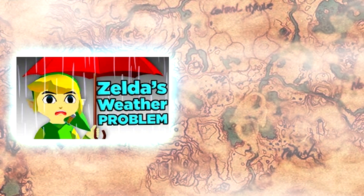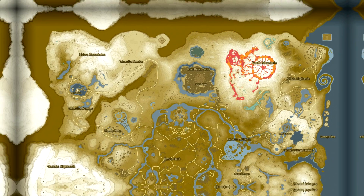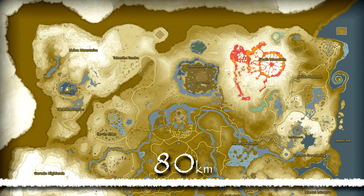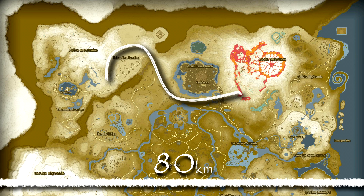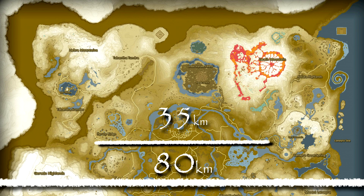Before we can start using the newly calculated weight of the snowball, we need to know just how far Link travelled. The size of the map in Breath of the Wild is a topic that's been discussed a ton on the internet, with many different sizes suggested. The most accurate one I've seen was calculated by the Game Theorists in their Breath of the Wild weather video — I'd recommend checking that out. They calculated it to be about 80 square kilometres. Assuming the map is roughly square, we can compare the length travelled to the width of the map, and get that Link carried the snowball for approximately 35 kilometres.